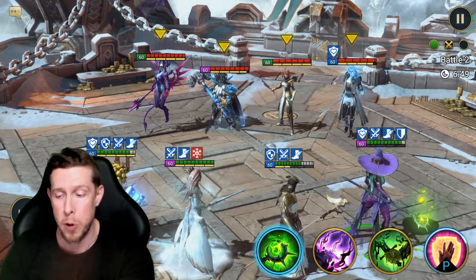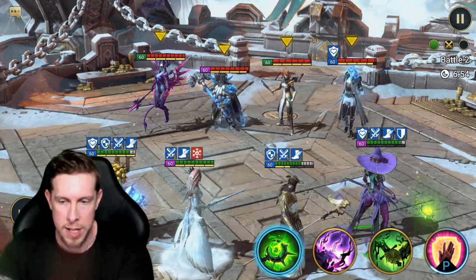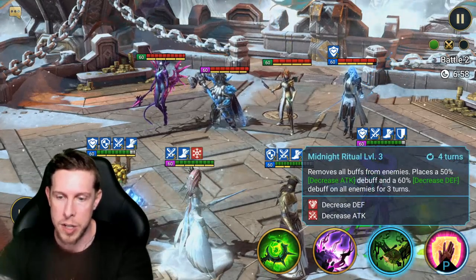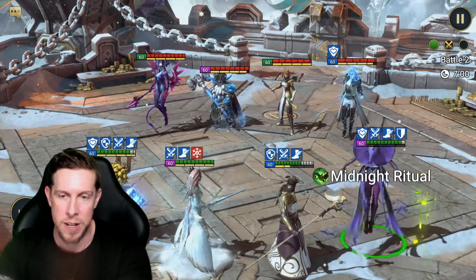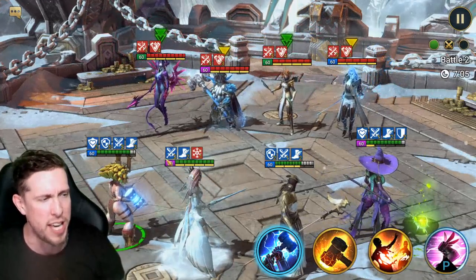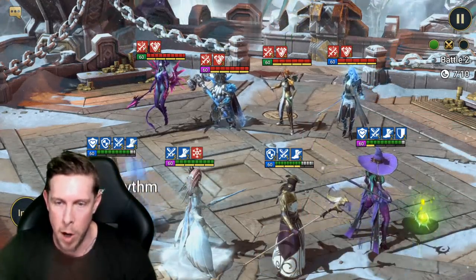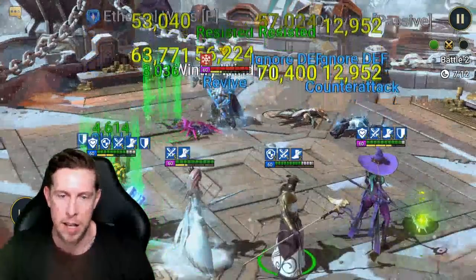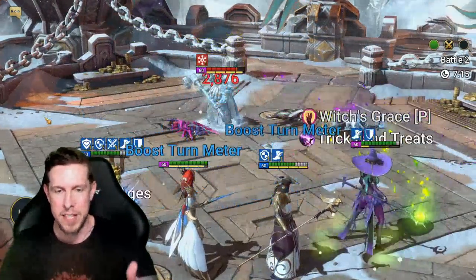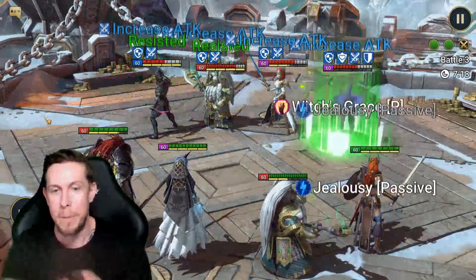Taking a hit on gear quality in exchange for immunity gear — farmed in Fire Knight — is really advantageous as you push into Gold Arena and beyond. Trunda and Saris have immunity gear on this team. Saris goes next, places Decrease Attack and Decrease Defense on the entire enemy team, setting the table beautifully. Trunda nukes them down — kills almost all of them except Tormund. That's a quintessential nuking team.